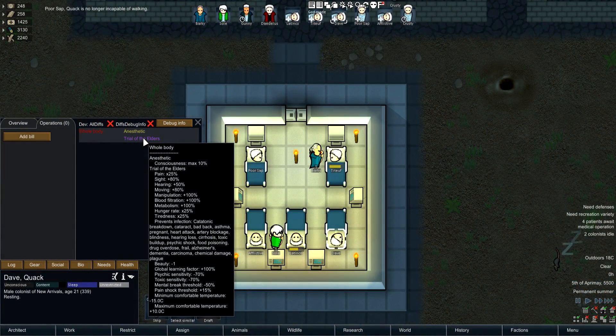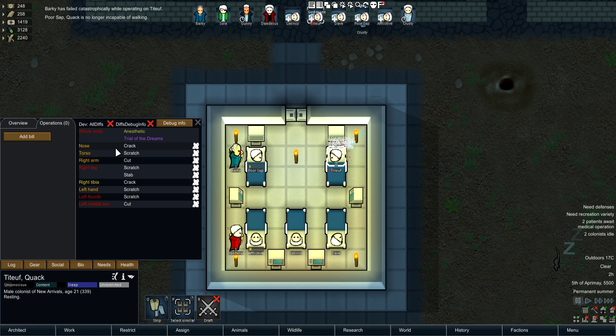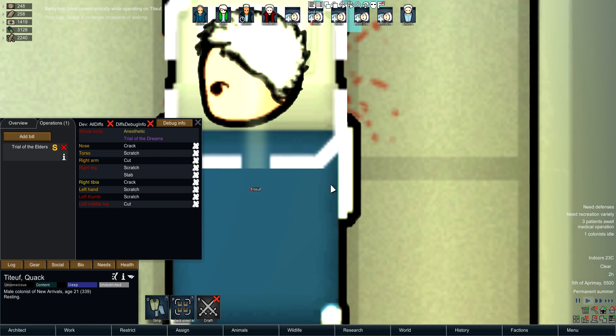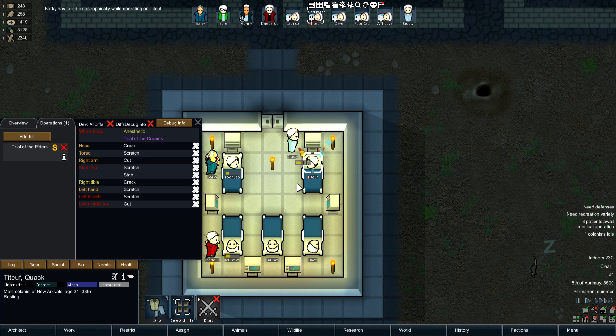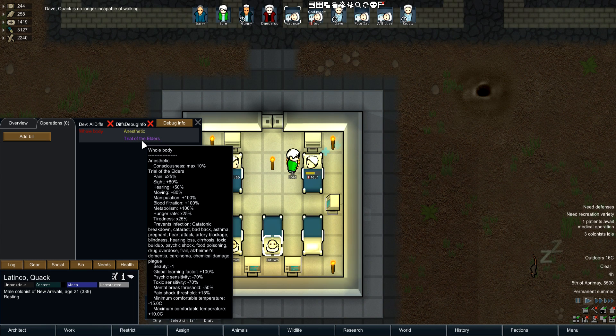Then we have Trial of the Elders, which is so strong. One of the surgeries actually failed — we're putting him through again. Trial of the Dreams, we'll go through. Let's take a look at Trial of the Elders.